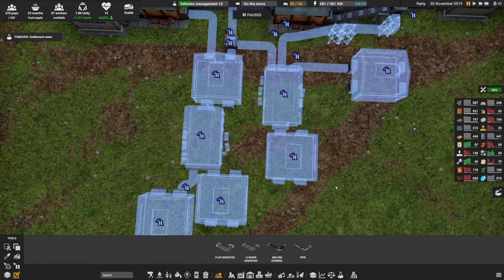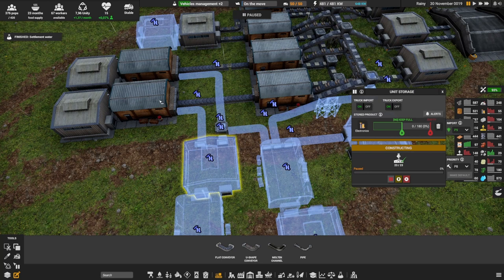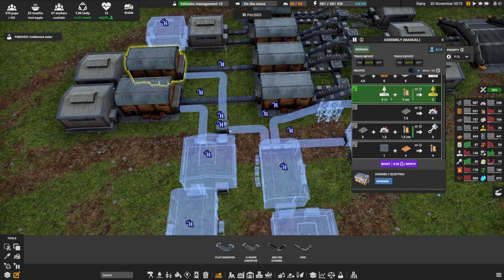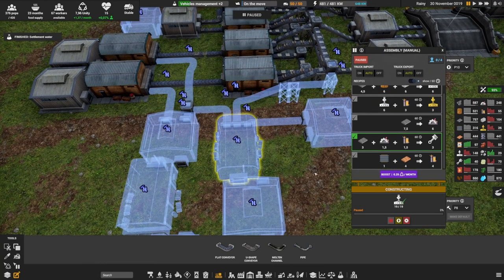This is two construction parts and two rubber going in. These electronics are going into our two assemblies for construction parts two — one going on the floor level and one just above level one. I'm also connecting electronics over here for vehicle parts, which uses iron, mechanical parts, and electronics. That's why the electronics are coming from here.